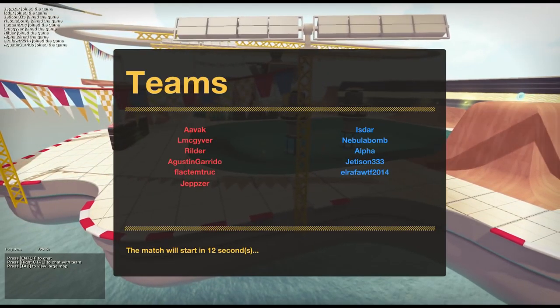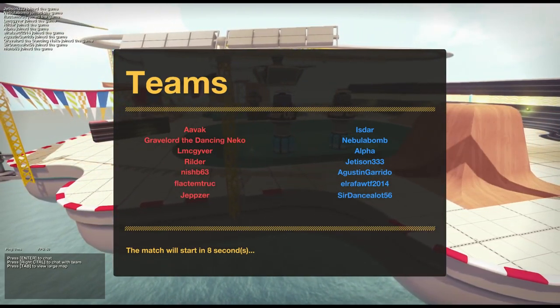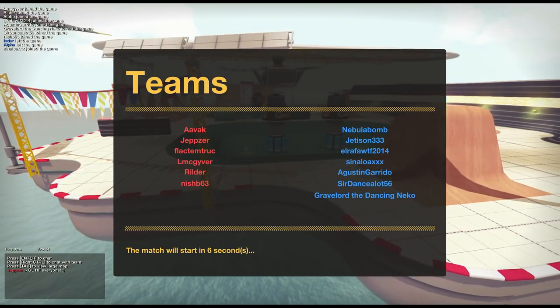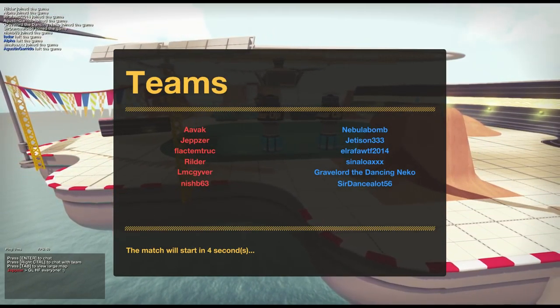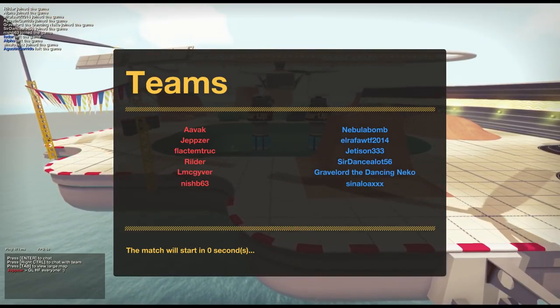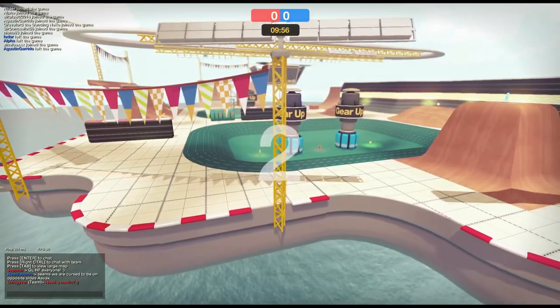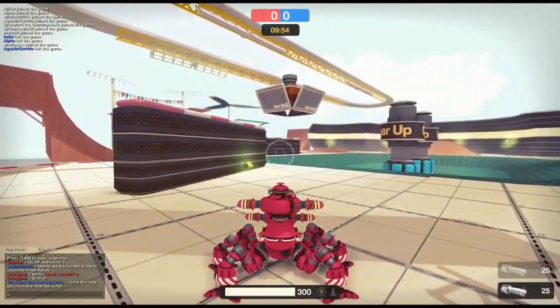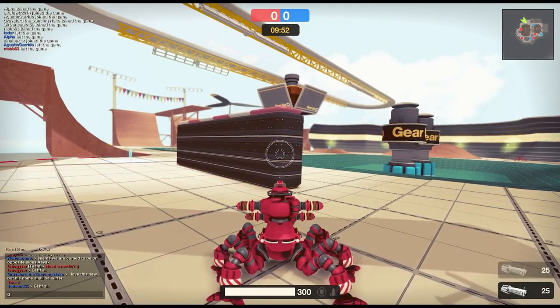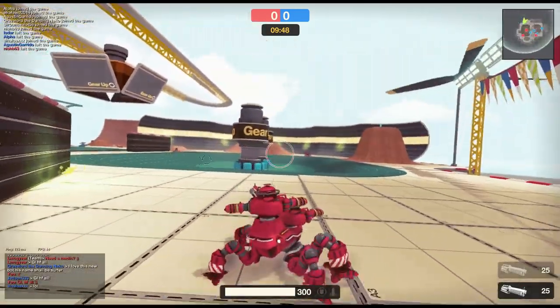It's on the same map - whose team am I with? I'm with LMC, Rilda, Jepsa, and Gravelord the Dancing Nico. No - Gravelord is on the other team. Things are moving around quite a lot. I'm still with Rilda, LMC, and Jepsa though. Nebula Bomb, we're supposed to be on opposite teams! Good luck, have fun - let's get back into this fight.